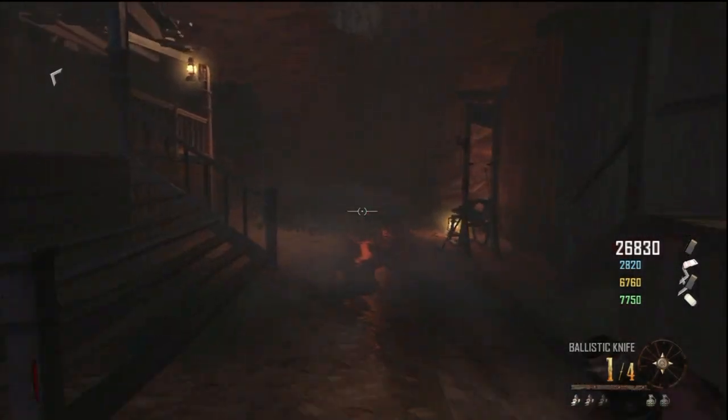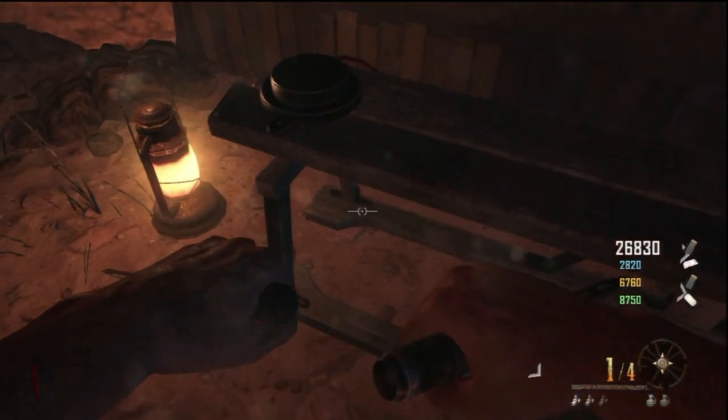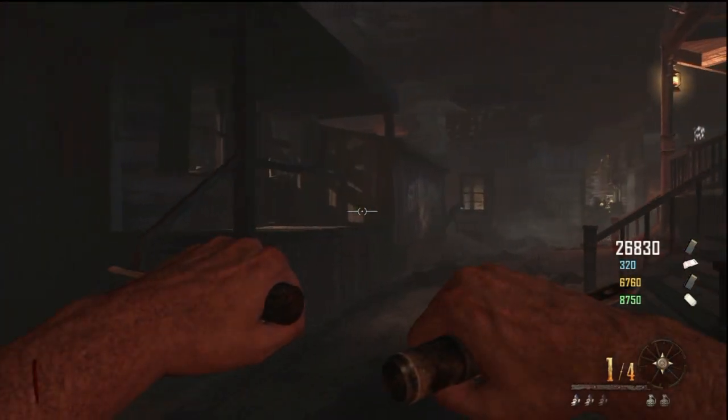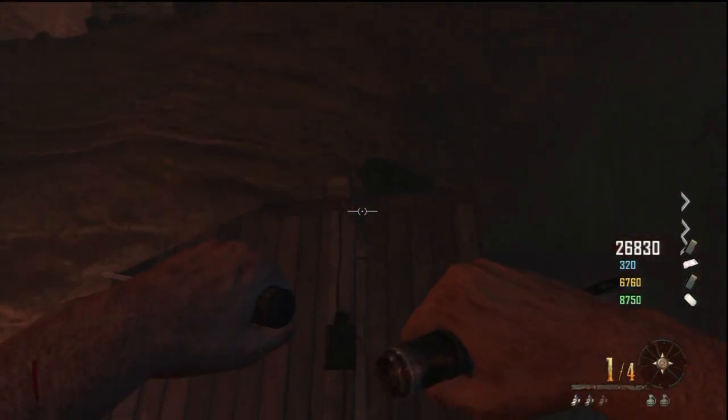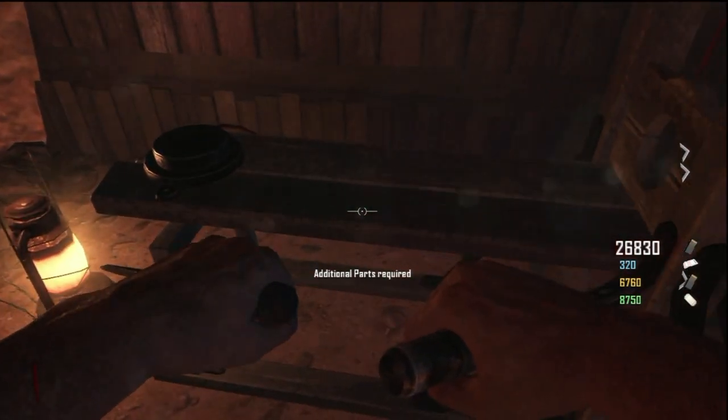Now we head over to the guillotine and we get another little segment from Richtofen: 'Perfect! A guillotine! Find and bring the parts to this location. Together we will support Maxis. Don't worry, we don't actually need to cut off his head — I was talking metaphorically.'